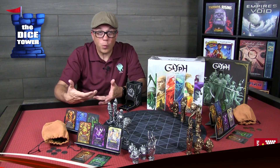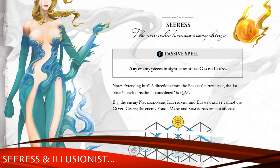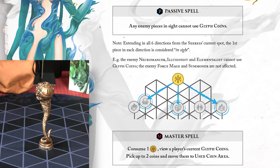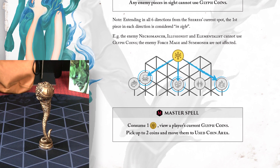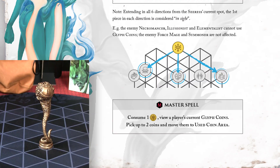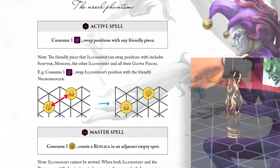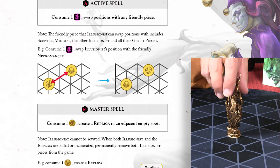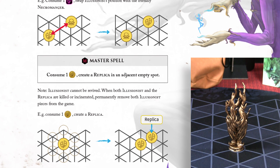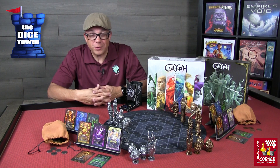The seer has a passive ability that in line of sight, opponents cannot use glyph coins for figures she can see. She also has the ability to force you to discard two glyph coins, which is pretty bad if she can activate that spell. The illusionist is all about illusion — she can make duplicates of herself or potentially swap positions with another player.